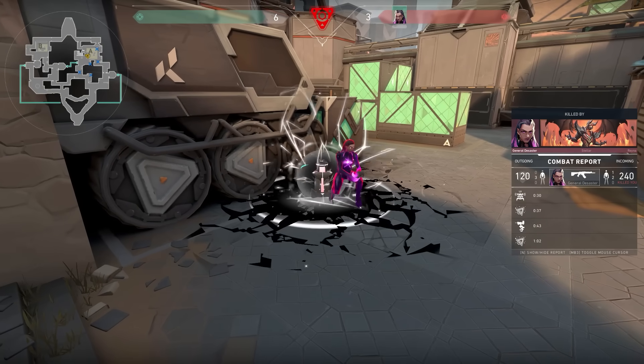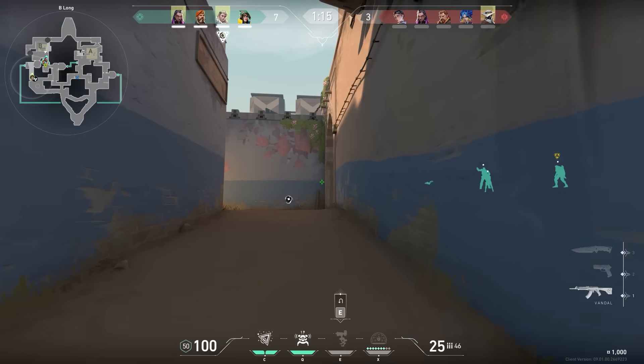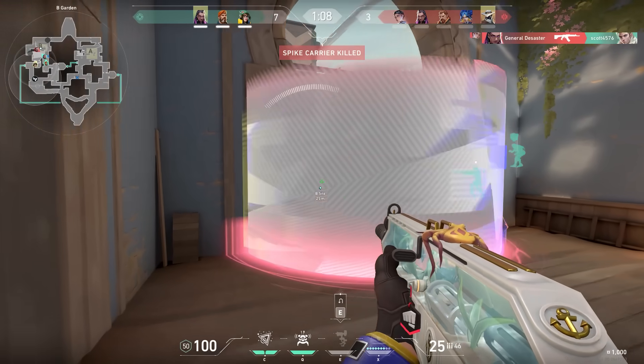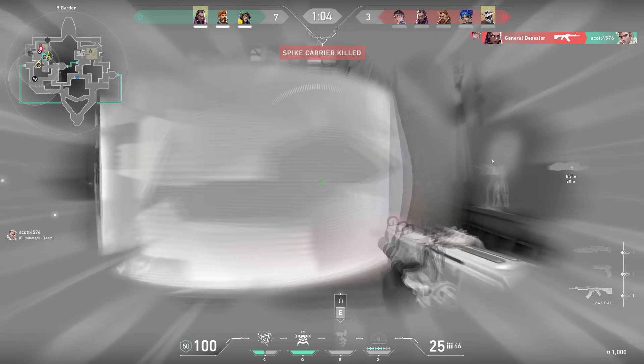Luckily I won the round — and this is the strength of good lineups my friends, so learn them before you start playing Killjoy. A very underrated thing with Killjoy is using your Nanoswarm to get enemies out of corners. On the attacker side a lot of people will save them for the post-plant, but this round proves that you should also be using your Nanoswarms during the round.